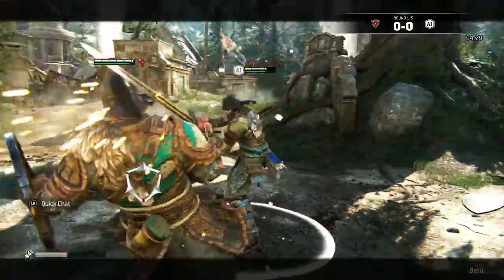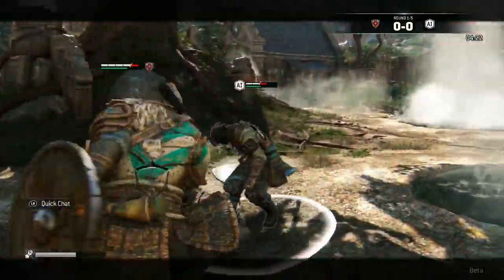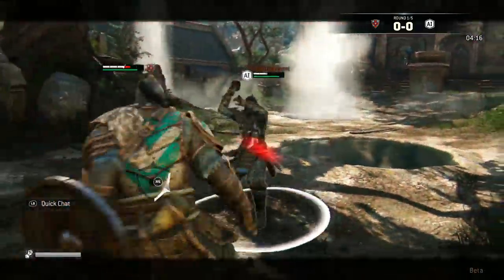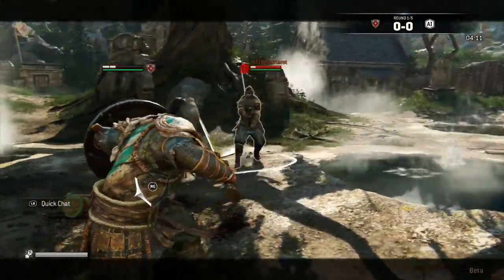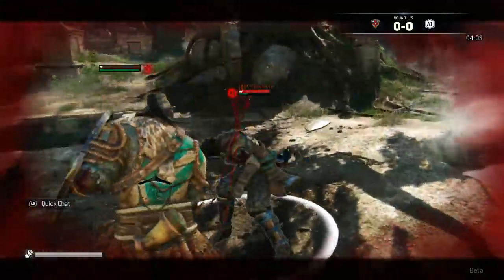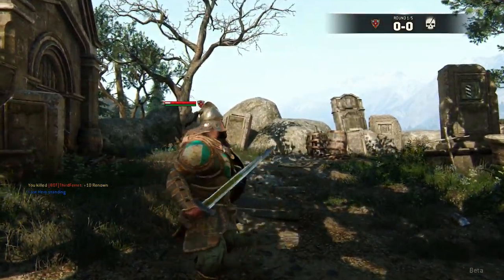As you can see, you really have to play the Warlord in a blocking position because its attacks are very, very slow. He got me there. It feels a lot slower than the Conqueror — oh yes, thank the gods, that was a close one.